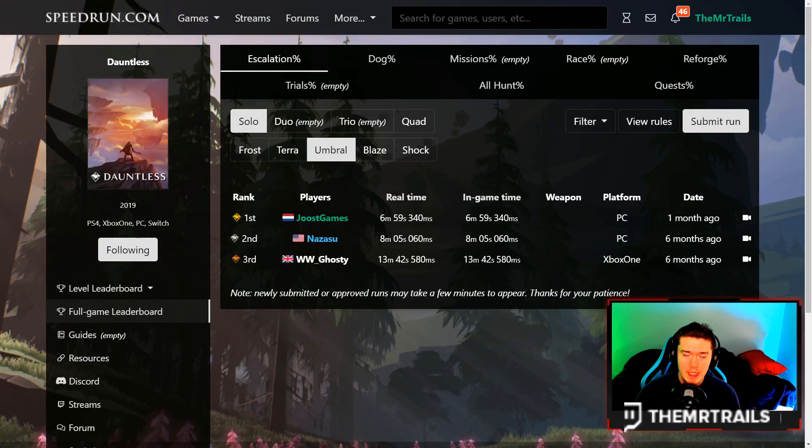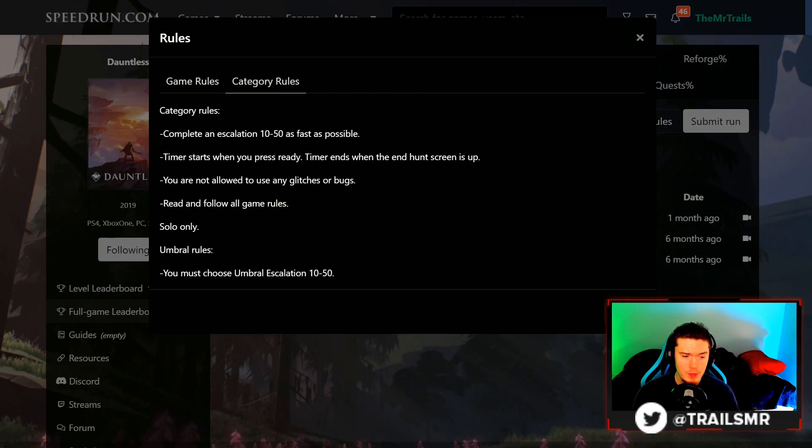With Radiant Season just around the corner, I figured it would make sense to do some Umbral Escalation speedruns for this week. The rules are pretty simple: complete a 10-50 escalation as fast as possible. The timer starts when you press ready, and ends when the end hunt screen appears. You are not allowed to use any bugs or glitches. Read and follow all game rules.